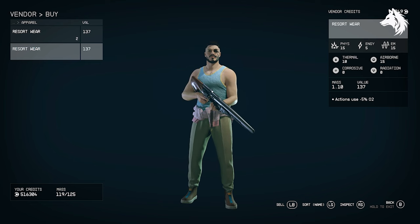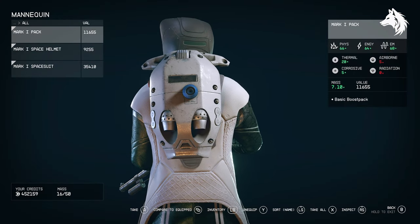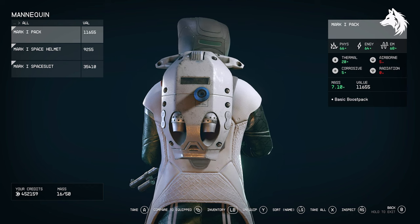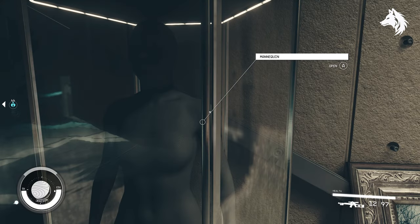You can buy the outfits from the hotel vendor. Next, we're going to head to the Lodge, and there is a unique armour set here in the basement called the Mark 1 Armour. You can actually pick this up without having to use a lockpick, and it's one of the best armours in terms of defence that you can find.